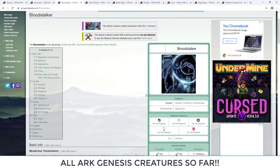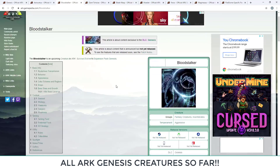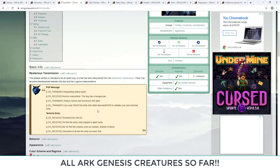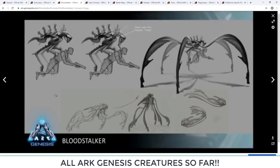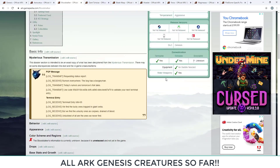The Blood Stalker is meant to turn you into Spider-Man in ARK — that's what people are saying. It is tameable and rideable with no saddle needed. It will actually latch onto you, allowing you to fly with it, climb walls, and shoot webs from its shoulder tube, which acts like a machine gun. It's going to be absolutely crazy, and it's hard to even imagine how powerful this thing is going to be.